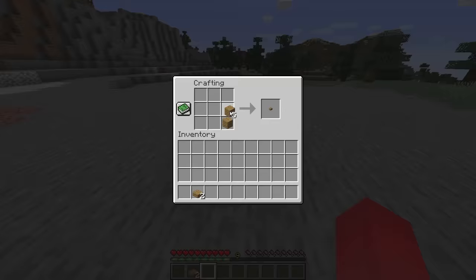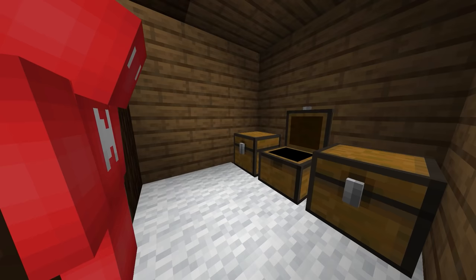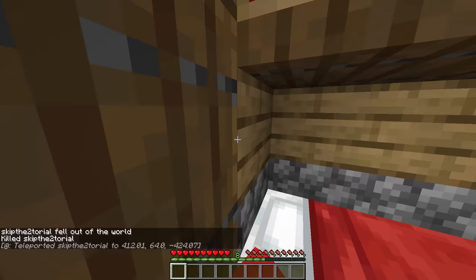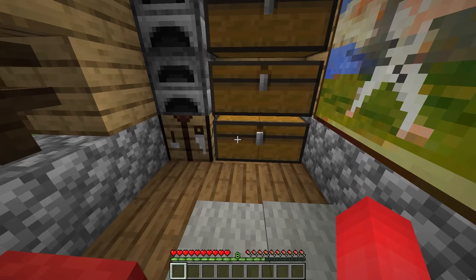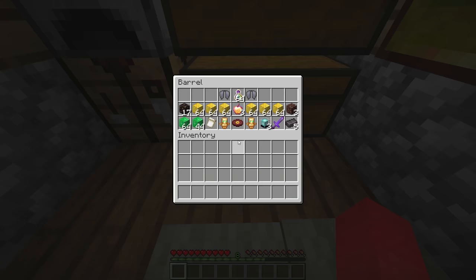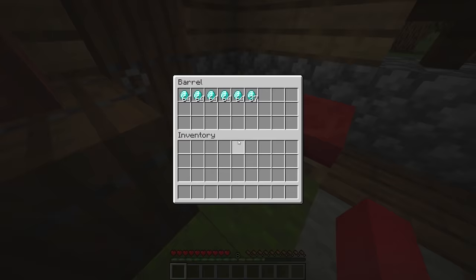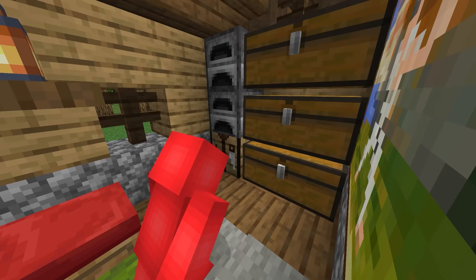Number one: when barrels got added into Minecraft, they were kind of a status quo change. For so long, if you wanted to store your items, you had to do it in something that looks like a chest. But luckily, barrels look like a full block, meaning we can hide them in clever ways. My personal favorite is putting an upside-down barrel in between your floorboards — tucked away in inconspicuous places like underneath the bed or behind other chests, and you just can't even notice it.